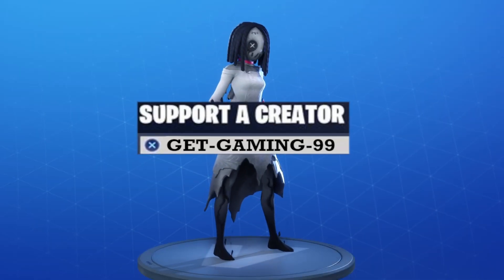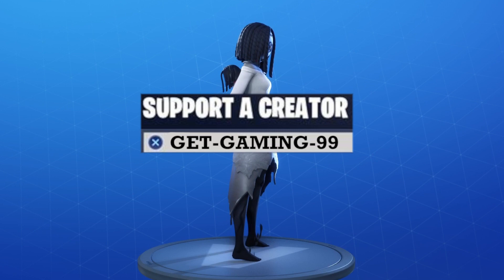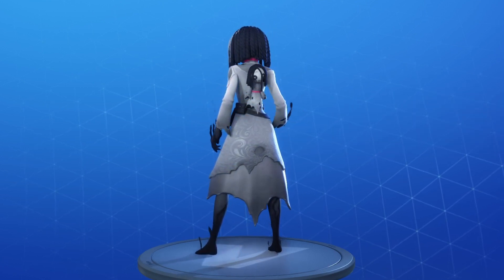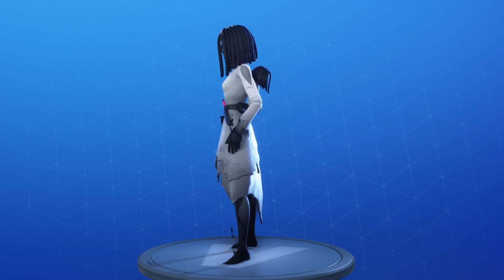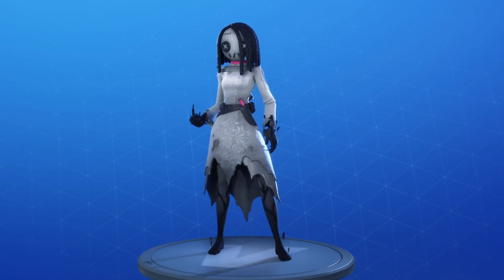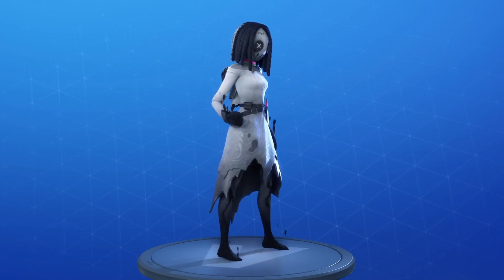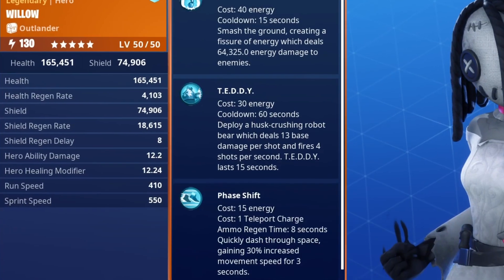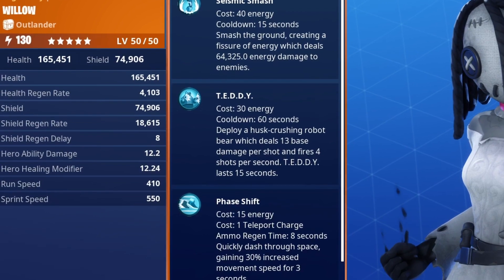Willow is the newest hero in Fortnite Save the World. She's part of the new questline that we completed on stream today. I forgot what the questline was called, but you get her as the final reward and she looks absolutely cool — like, you've got what I think is blood or something floating up from her. What abilities does she have? She has Seismic Smash, Teddy, and Phase Shift.